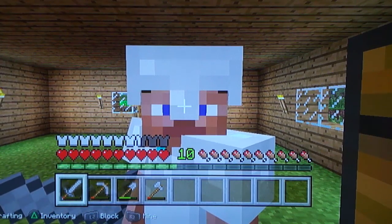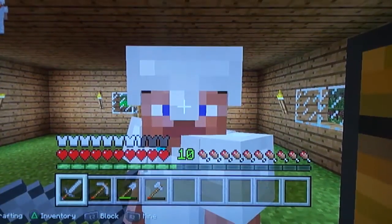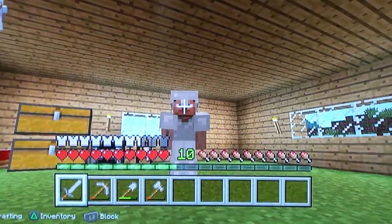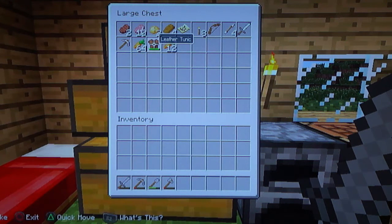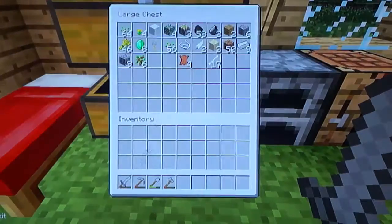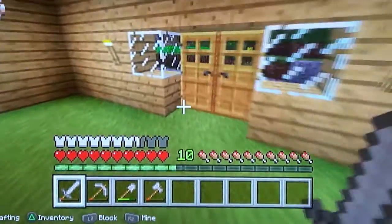Hey guys, this is RoboTV here, and welcome to episode number 4 of RoboTV's Let's Play. As you saw there, I just had some iron armor. Also, at the end of the last video, you saw that I had crafted an iron pickaxe and an iron sword. And then out of the video, I got a whole load of carrots, a whole load of wheat and six more emeralds. That's pretty much it.